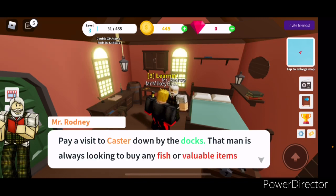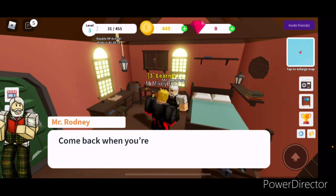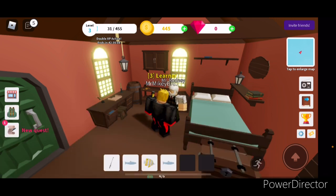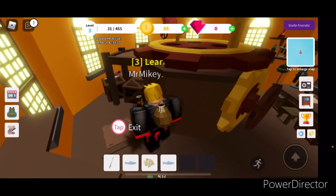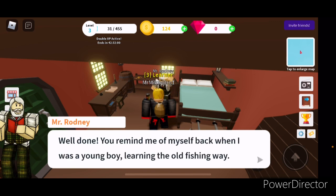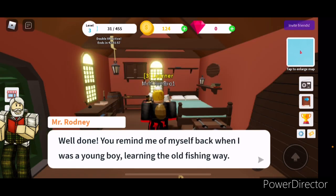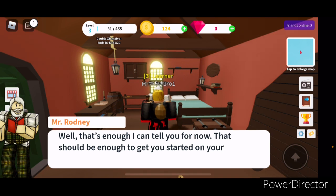Now that you have yourself some coins, you can sell them — I mean some fish — pay a visit to Caster down by the docks. That man is always looking to buy any fish or valuable items that you may have. Come back when you're done. This is another task we must complete, let's do this. Well done — you reminded me of myself back when I was a young boy learning.